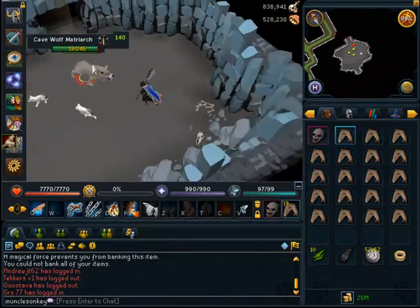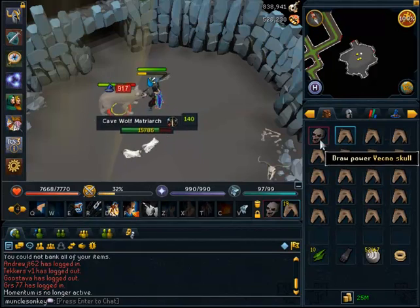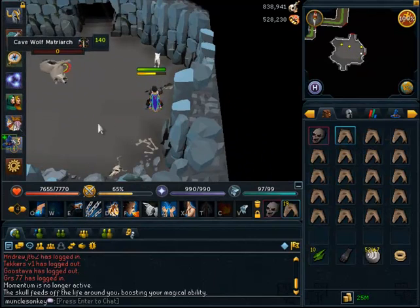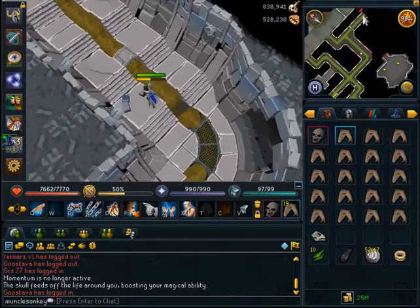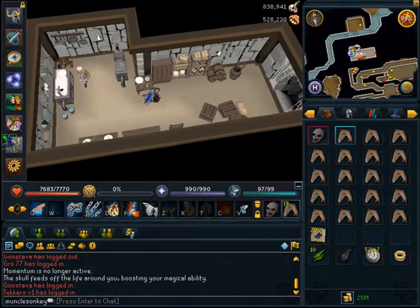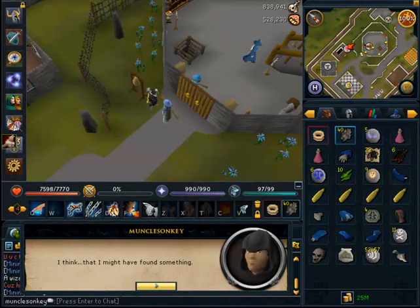I also had to kill the Cave Wolf Matriarch, which is a Completion Cape requirement, and it took about 50 seconds — it was really easy. I heard that before the Evolution of Combat this was a fairly difficult fight, but you just kill it. Unfortunately you can only kill it once. The reward was worth around 250k — you collect blue dragon scales that sold for about 1k each.